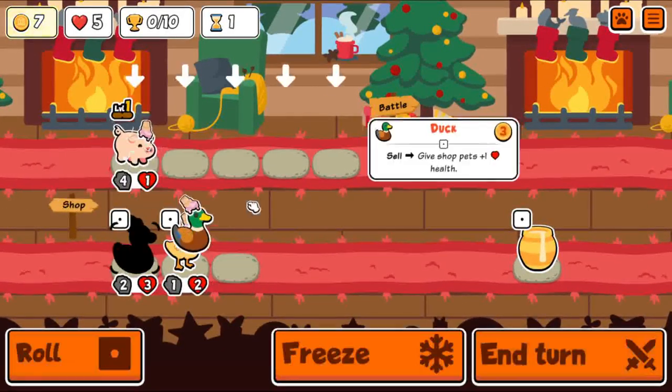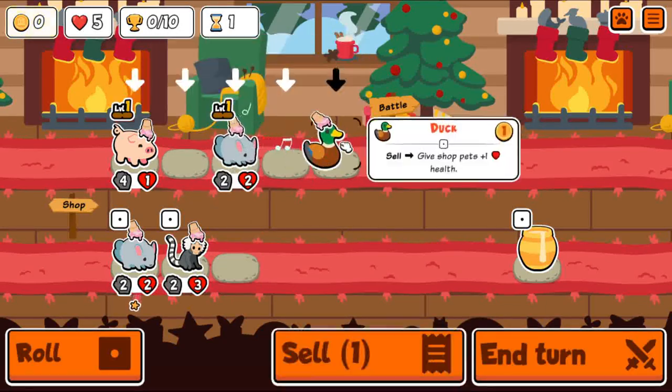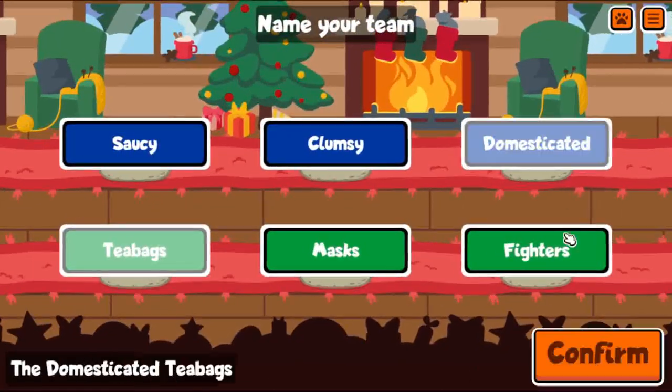Alright, this round shows off the Lionfish plus Egyptian Vulture combo. Lionfish was changed so that it deals 4 damage to a random enemy for every 10 attack that it has on Faint.